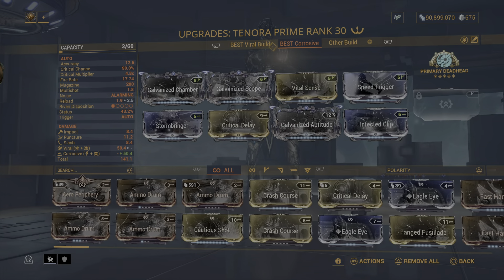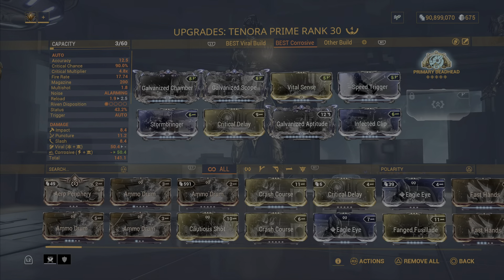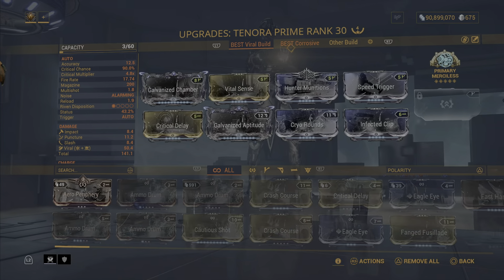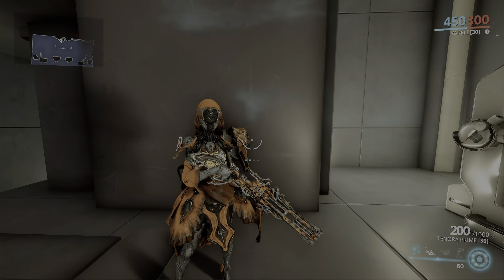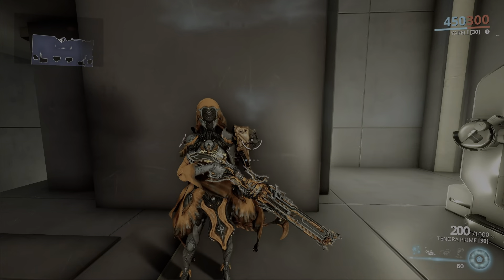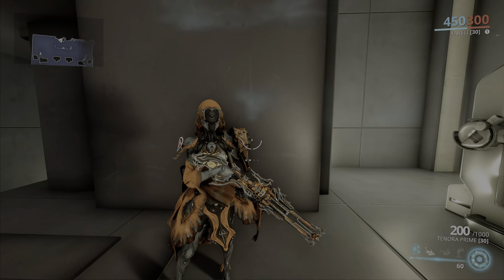If you enjoyed these two builds, let me know in the comments below. I think the second build is the one you'll like most because of the crit, and Speed Trigger just makes it so much better — Primary Deadhead is in there too. There's a lot of damage with that arcane and all your galvanized mods. I also want you guys to take these builds into the Steel Path and comment below whether they work. That's all for this video — leave a like, subscribe if you're new, follow on all social media and Twitch, links in the description. Thank you so much for watching — love you guys and I'll see you in the next video.